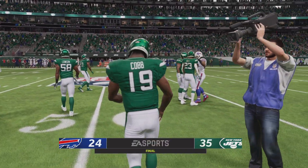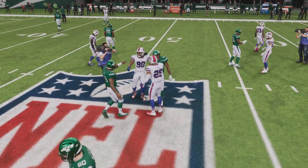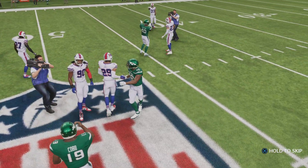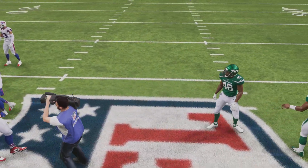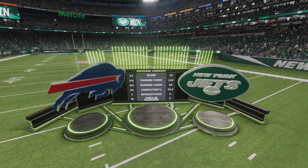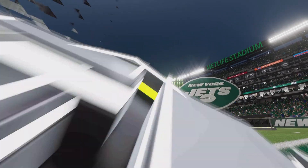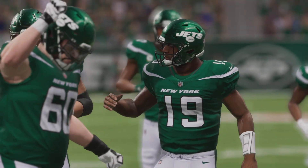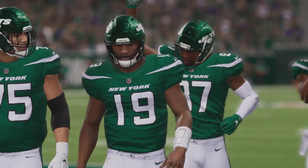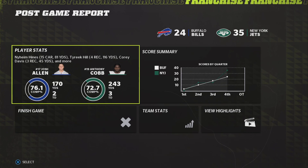It was that close and then really went into a gallop and finished it strong. For the Jets, they make amends for their week one loss by winning their home opener, and they'll get another home date next week as the Raiders come to town. Meanwhile, for Buffalo, they fall to one and one and will be at home next week for a date with the Houston Texans.